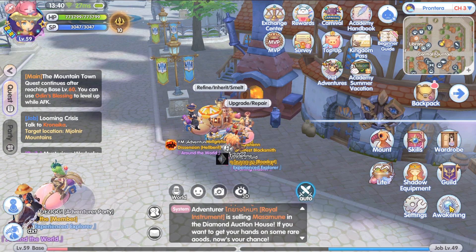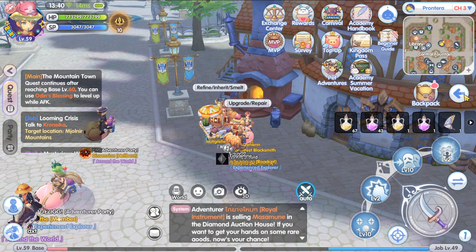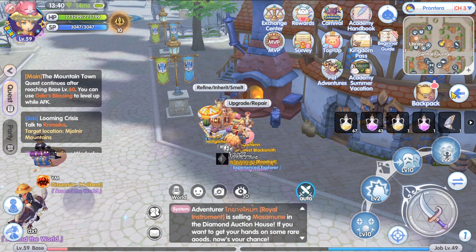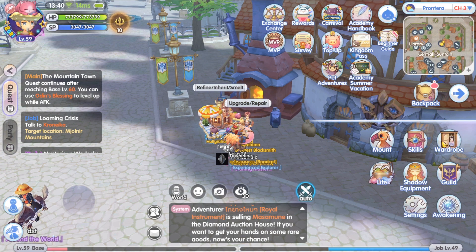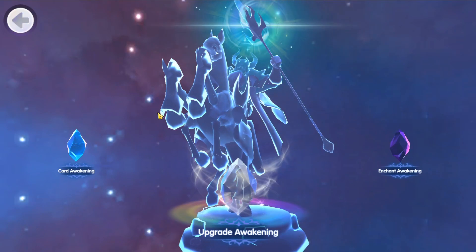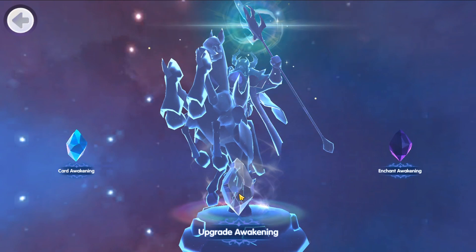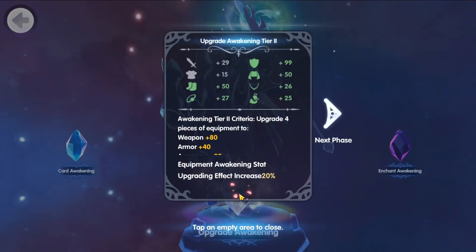Today we will just be focusing on upgrade awakening. To get to the awakening menu, click on the arrow pointing to the left, right below your mini map at the top right corner. You'll see at the bottom right corner there's an awakening button — tap or click on it and you'll come to this menu.